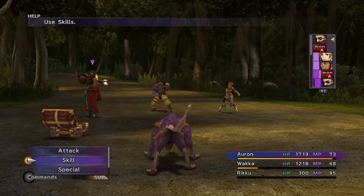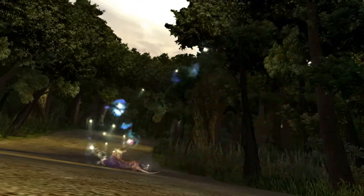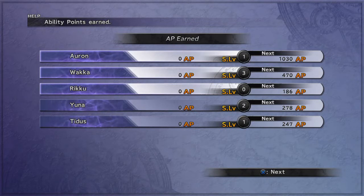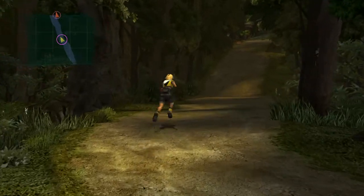Mind you, this Extract Ability only works on enemies. When you finally use it and reach the end of battle, you will look at the loot and notice that you have Ability Spheres. It can vary from 3 to 5 depending on the power level of the monster that you are currently fighting.